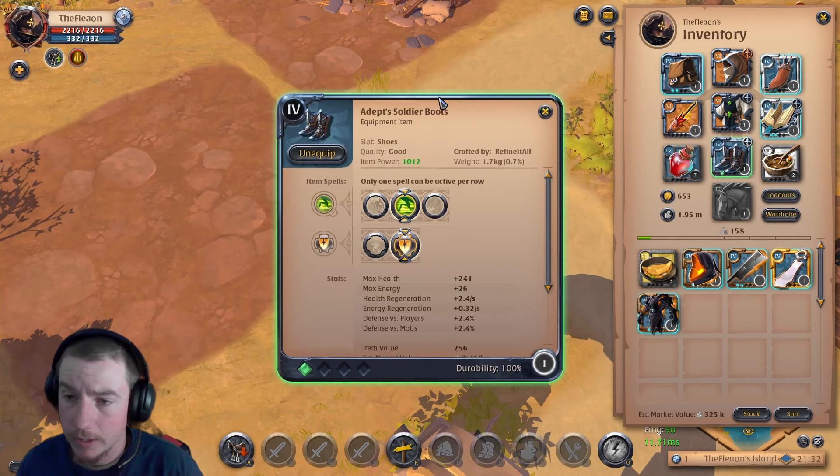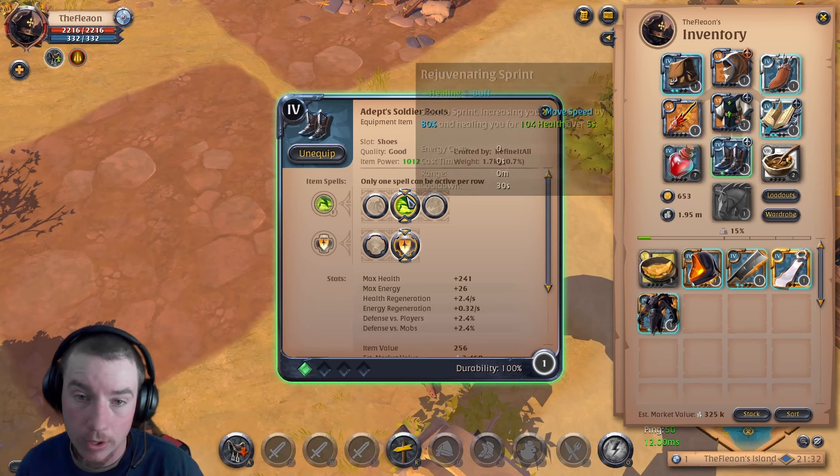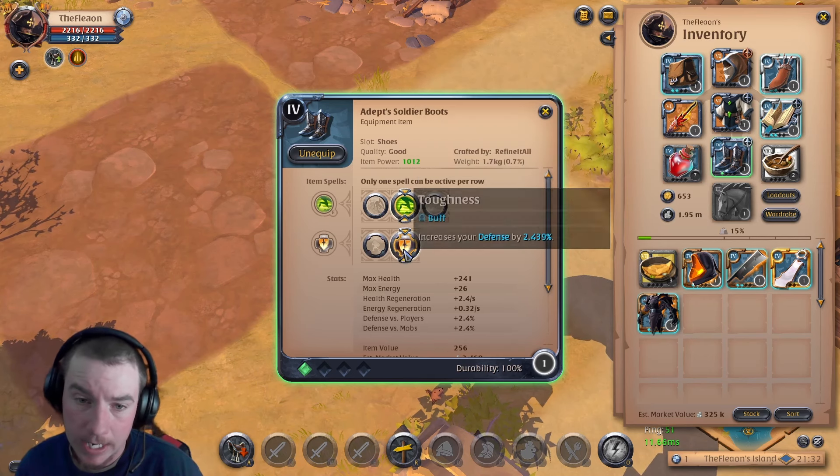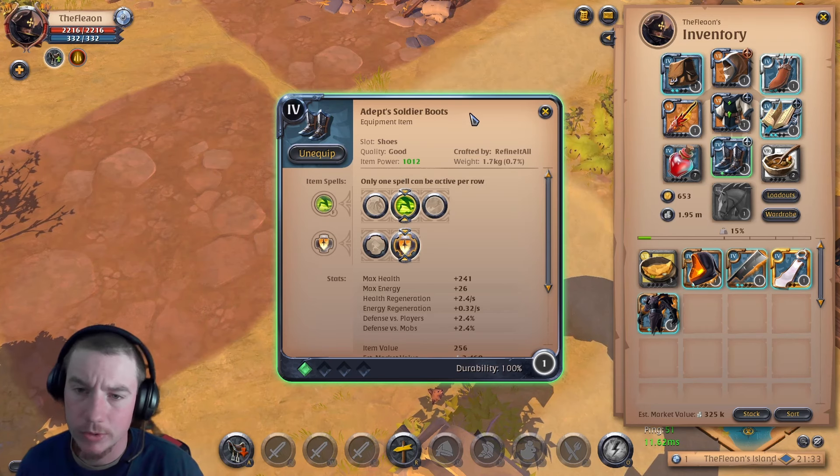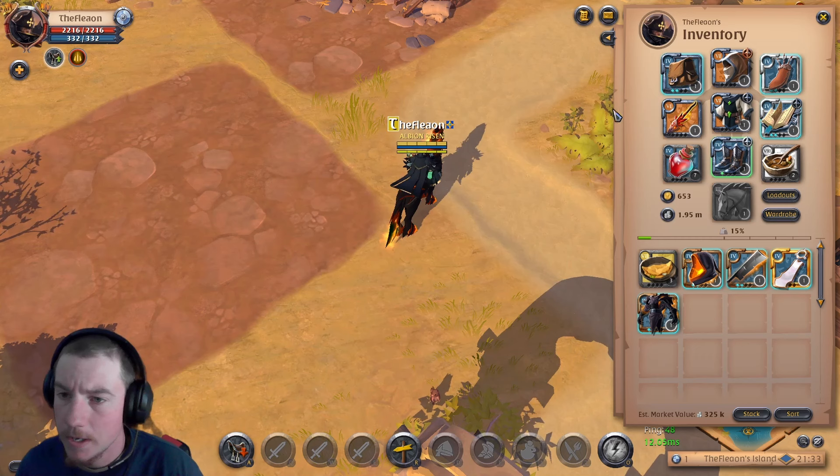The last piece of equipment is the Soldier's Boots, which give me some healing and a little bit of defense — nothing crazy. Any plate boot will do in this slot as long as it has the healing spell.